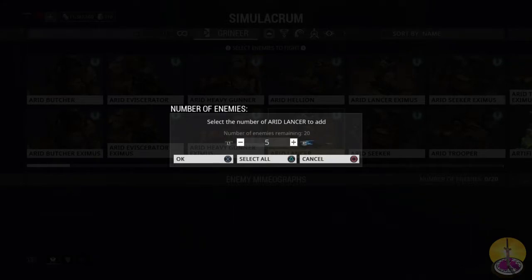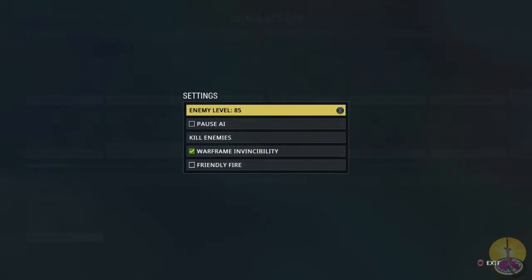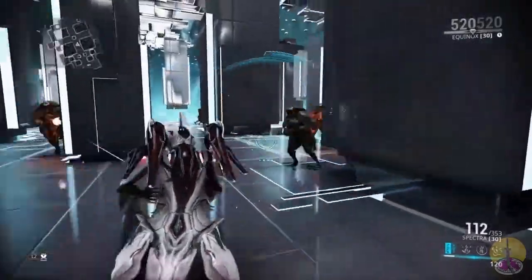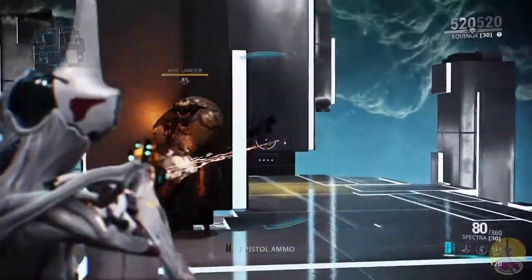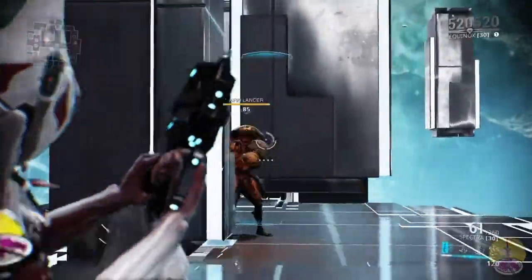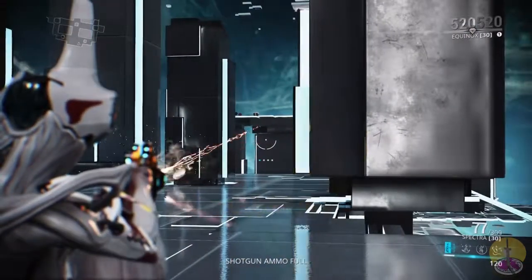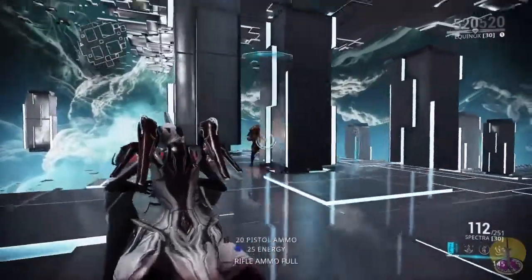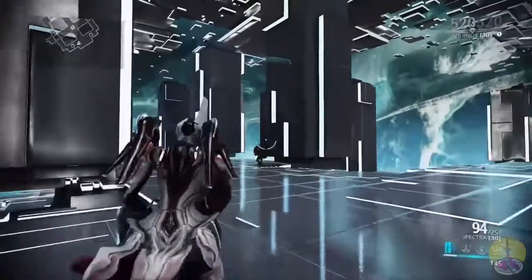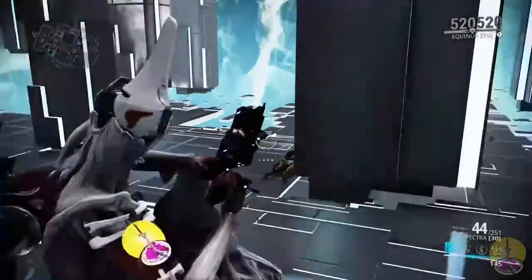Let's test against some arid lancers at level 85. This is mainly a puncture damage weapon, so it should be best here. Aiming for the face — it's acceptable. The magnum force does make the laser a little fuzzy and spread, but at under 16 meters it doesn't really affect things too much. At this range, I can cover their whole face. Against Grineer, hitting them in the face at level 85: acceptable.